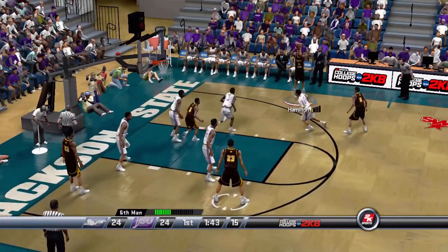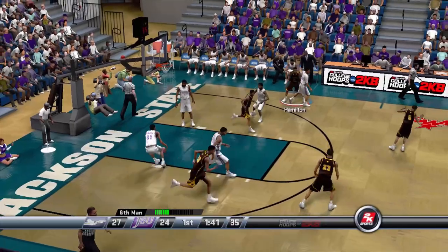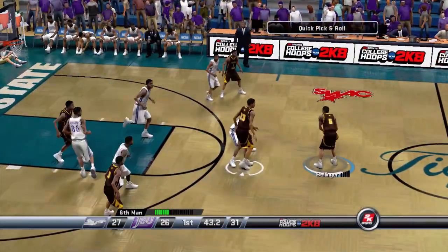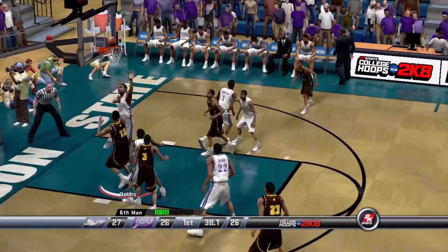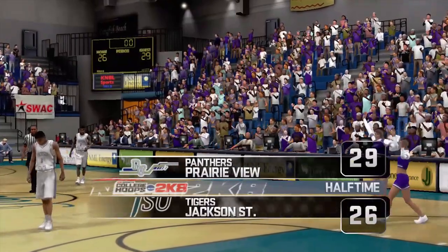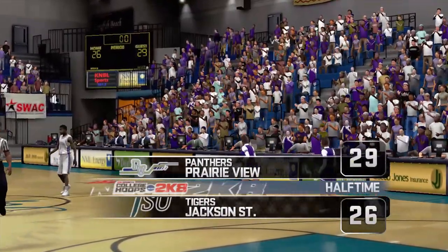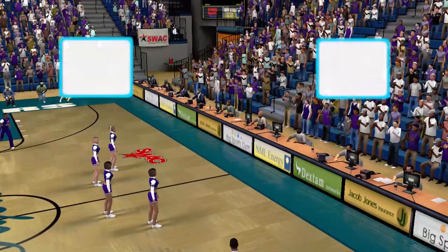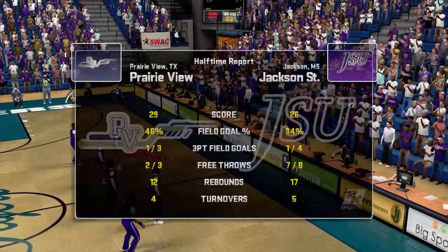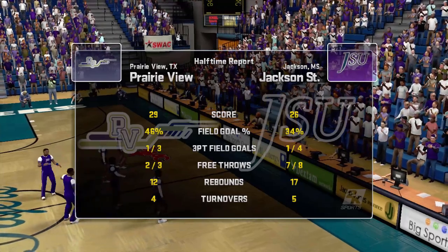Lomax kicks it to Hamilton, finds him in the corner — he's going to burn you. Bellinger up top with only 40 seconds left, we're up by one. He finds Dobbs down bottom. We're playing pretty good together. The first half went pretty okay for us — three-point lead, only 29 points, but we're playing together. We're shooting 46%, probably the highest percentage we've shot this whole season.